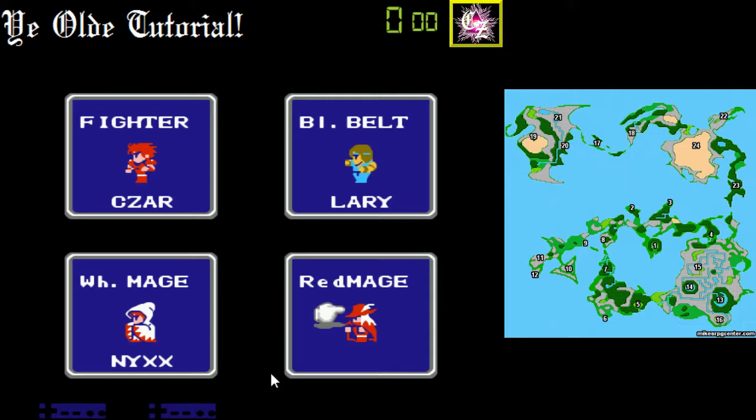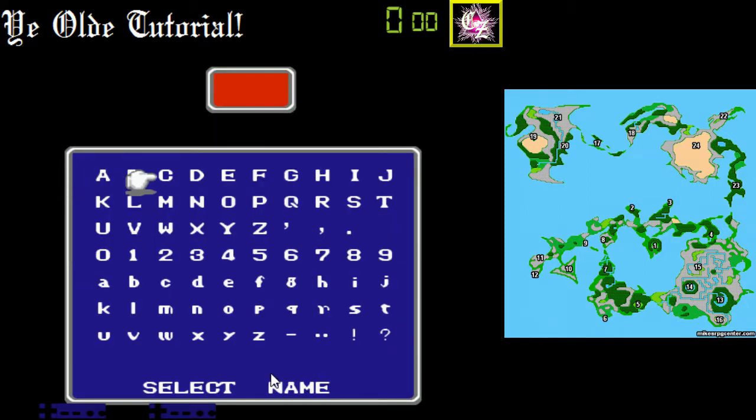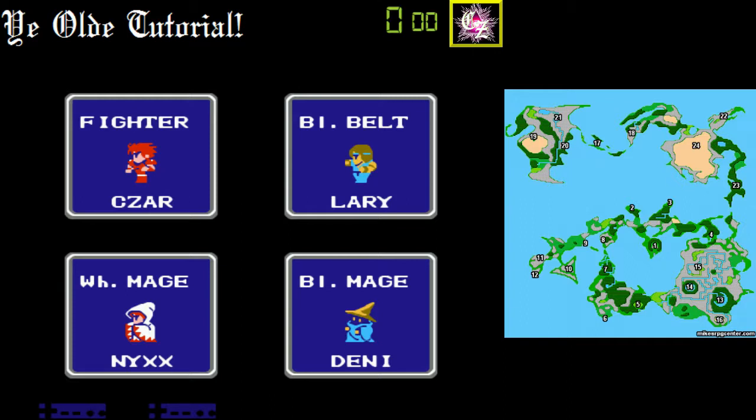I'm going to go Black Mage so I ensure access to all the black spells. I could go Red Mage — Red Mage is a very good class, but there are times he does not have access to the better end white and black spells. It's really random. Usually if you go with Red Mage it's a safe bet, but there are times he becomes essentially quite useless, though those times are rare. Red Mage has a lot of variety.